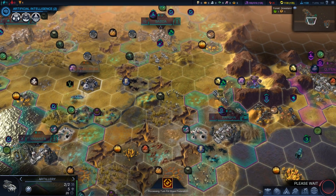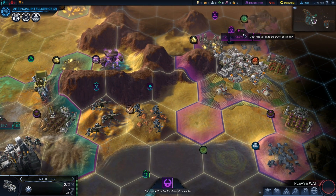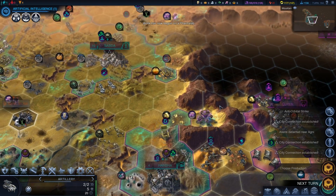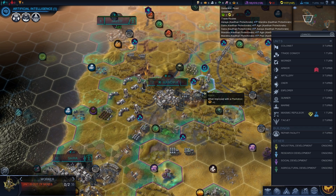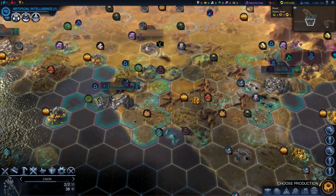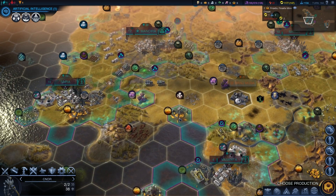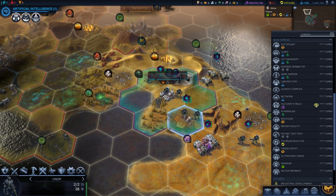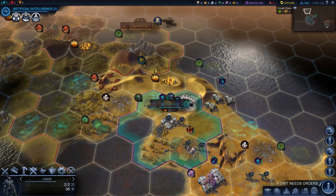Doing well against the Russians at the moment. I'm not really taking advantage of the Pan-Asians just yet. Mandira can work on a repair facility so it can pump out units quicker. Vesanta is now actually connected with my capital because Jarved got connected with the capital and Jarved is connected with Vesanta. That works out quite nicely. That is Chiknik - we don't really have to worry about what we're building there, it's going to disappear next turn anyway.